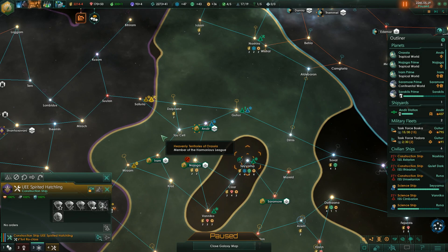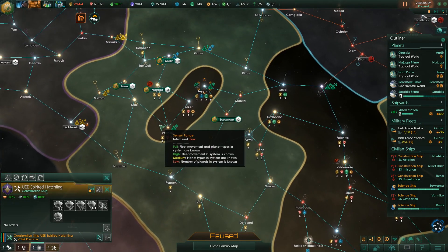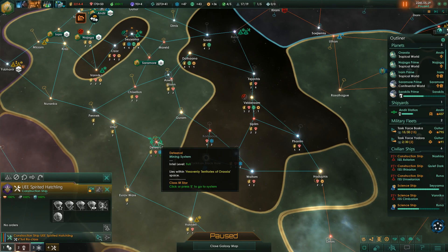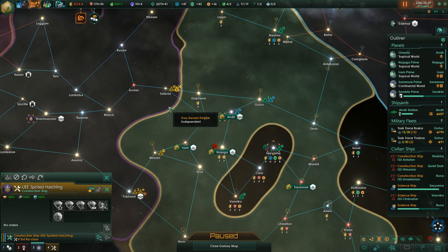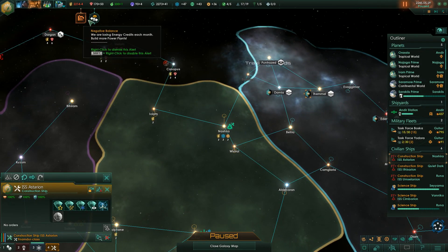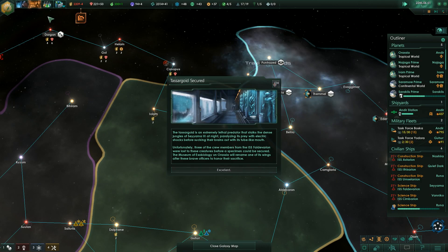I was going to have my construction ship take it - that was the whole point. But you know what, that gives an excuse to take that back. We probably have to do that now. We're pretty low on energy. Where can we go? Oh wait - that's not us, that's him. That's UVA Zavani - he built the starbase, he researched it, we took out the enemies for him. That makes sense. Diplomatic offer from UVA Zavani - they want communications in return for 92. We're going to decline.